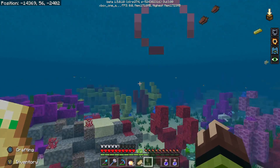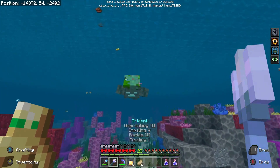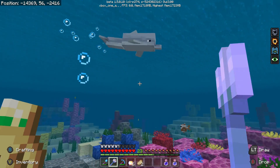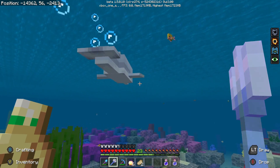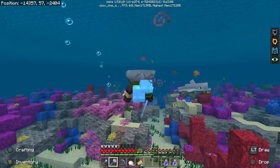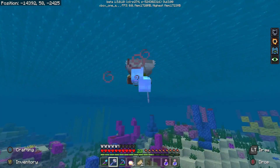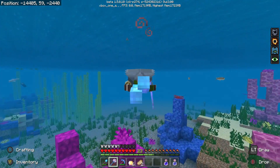And of course we got the dolphins — one of my favorite new mobs introduced in Update Aquatic. There's so many cool hidden things about the dolphins that you have to explore and test out for yourselves, but they are like the ultimate companions in the ocean. They'll help you find loot and treasure, and when you're swimming with them, they give you a nice little speed boost so you can swim a lot quicker. And of course they just like to hang out and play — dolphins are extremely playful and they like to keep you company.